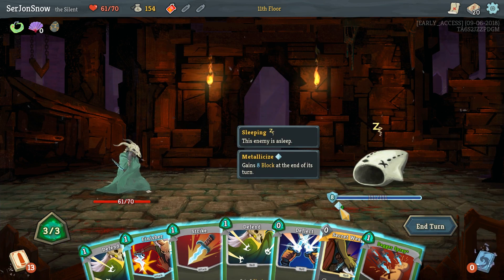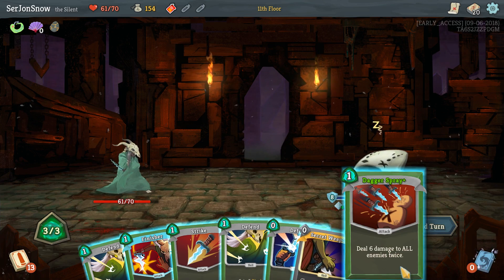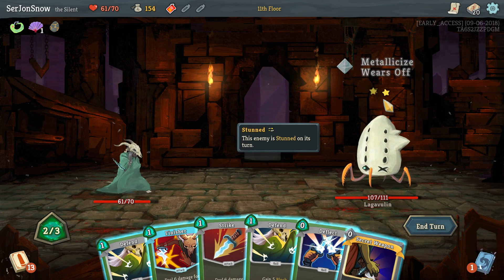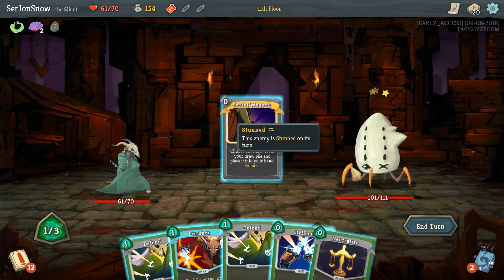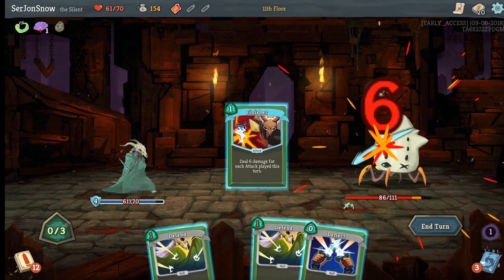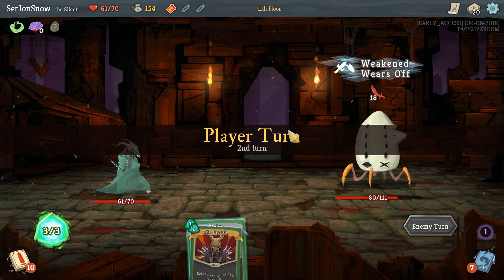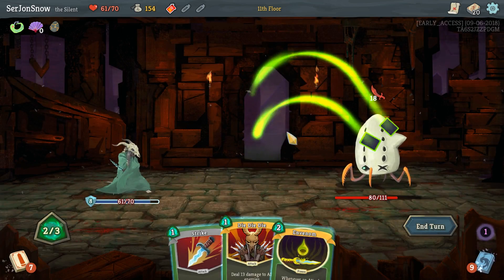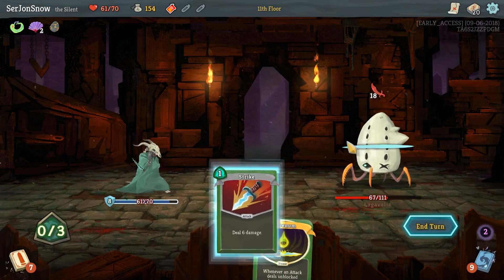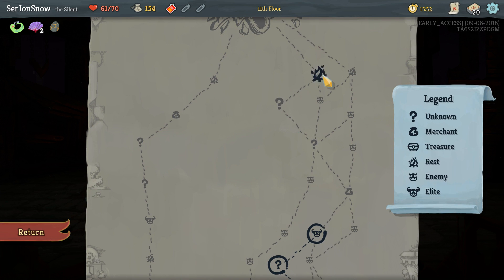This is choose one of three random attack cards to add to your hand; it costs zero this turn — it's really good. He gains eight block at the end of his turn, so he's not gonna attack us. I think if we get rid of all his block he'll wake up. So this will wake him up. He's awake but he's stunned because he's kind of changed forms, so we don't actually have to worry about blocking anything. Finisher should do 18 damage here. Next turn he's gonna attack for 18.